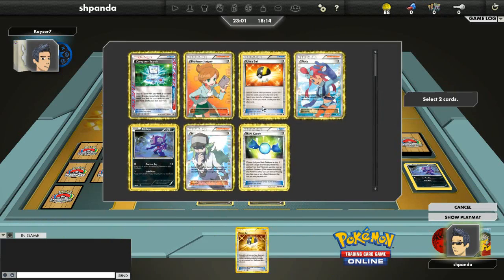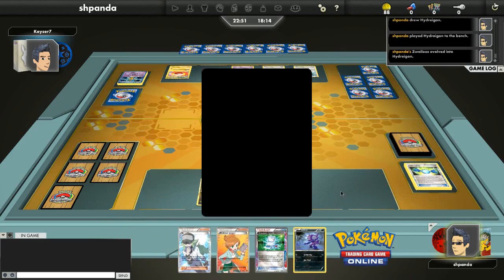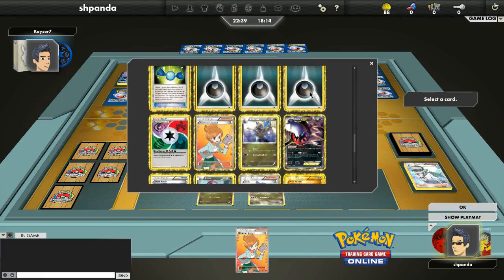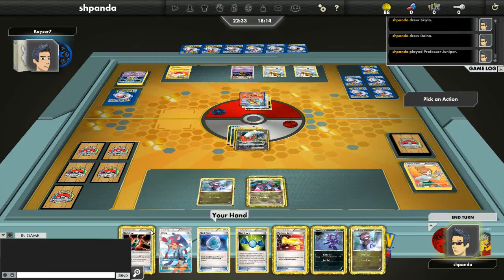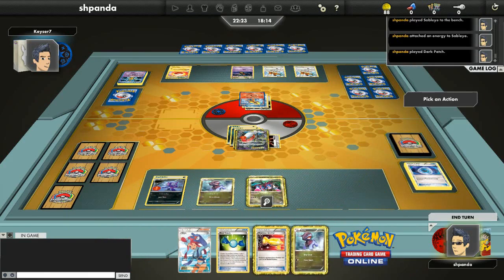Now I will get out Hydreigon. I'm going to Ultra Ball and a Skyla for a Hydreigon, play it down with Rare Candy. I'm going to Computer Search the Sableye and N away and get an Energy card, then Juniper. I get rewarded with a Dark Claw. I'm going to play Sableye and Dark Patch just to get the energy on the board, and then Dark Trance this energy over to the Hydreigon just in case.